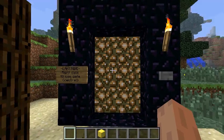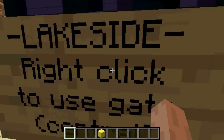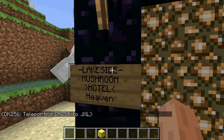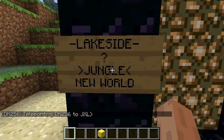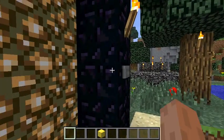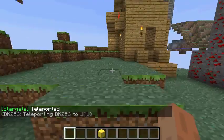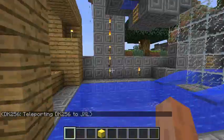Next we're going to the redstone area — although redstone is really far out. Then heaven will be after that. We'll show you heaven in the next video... actually let's just go now. It's basically a massive sky block. Here's my pool area.